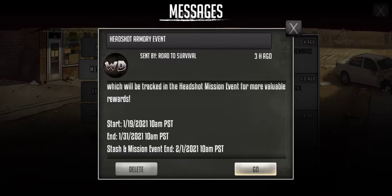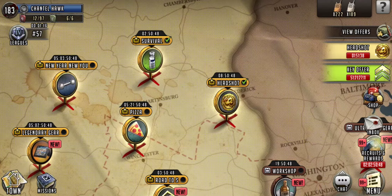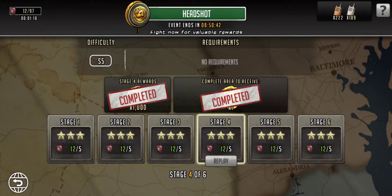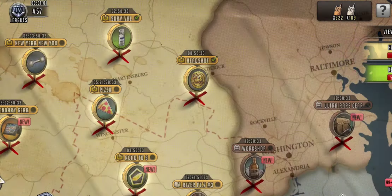It starts today and ends on the 31st of January, and then the Stash and Mission event will end on the 1st of February. Coming over here, I already did the Roadmap. This was super easy — it was walkers every single time, no energy worries at all. You got some good stuff along the way. Really not hard. One wave each one. Very doable, very free to play on that end.